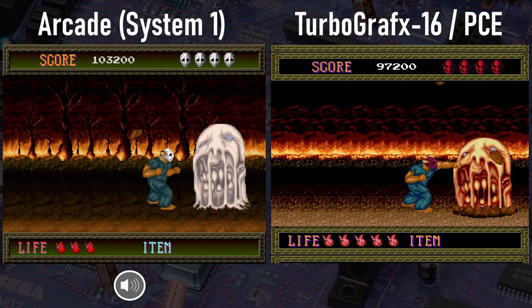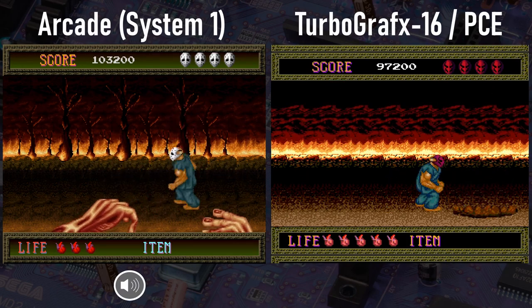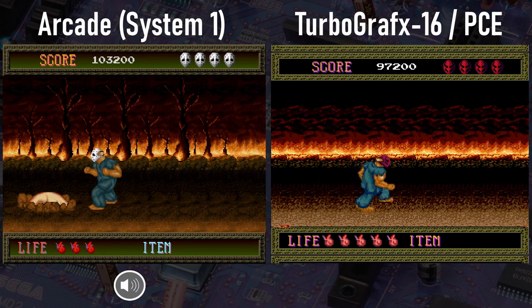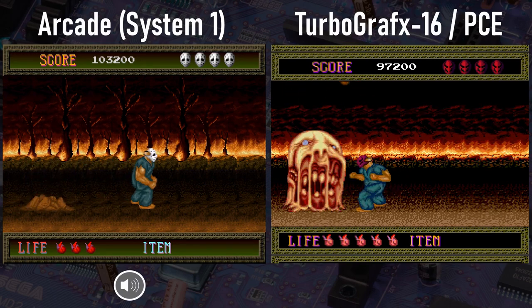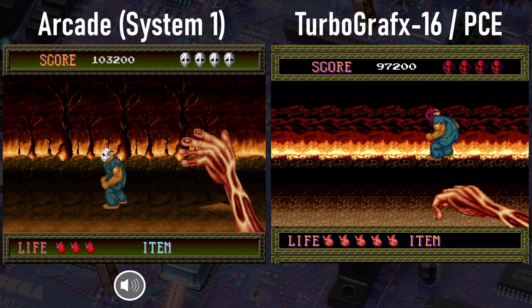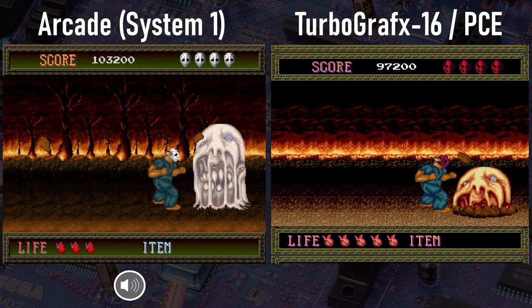Now this boss is actually kind of easy in the Turbo version, but he's much more unpredictable in the arcade game, with attacks that are more difficult to avoid. We just basically gotta jump over his hands a little bit, and then avoid those little shards of whatever that he rains down from the sky. Keep at it, and eventually you'll take him out.